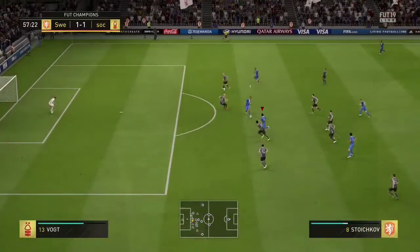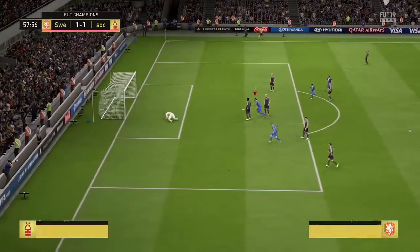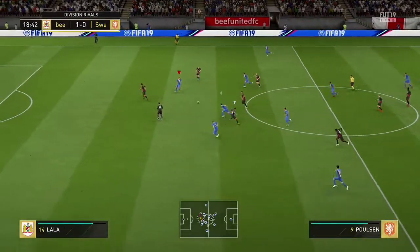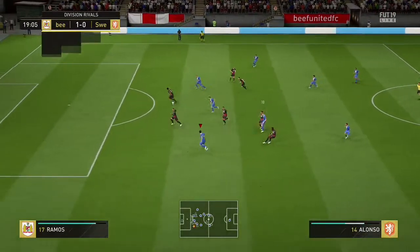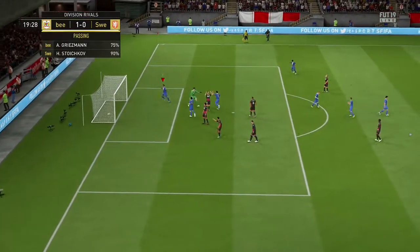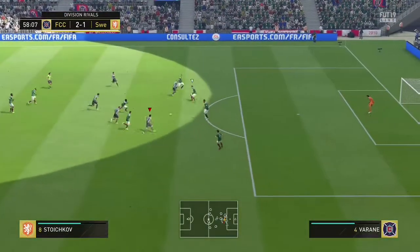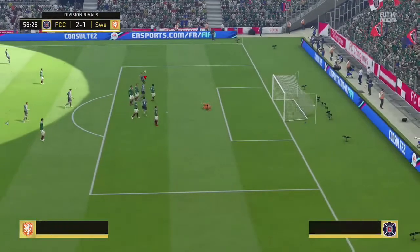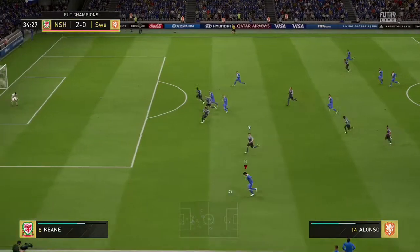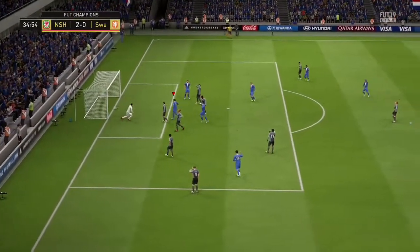Starting with his pros — obviously his physicality stats. At 6 foot 4 he's very tall and will win a lot of headers in the air, and he's definitely a good aerial threat. He has 87 jumping as well, which is fantastic combined with his height, so he'll dominate in the air and dominate center backs. He scored a lot of chances in the air for me, especially off crosses. He also has pretty good pace for his size and strength — 82 acceleration and 88 sprint speed — which is unique for a physical player.